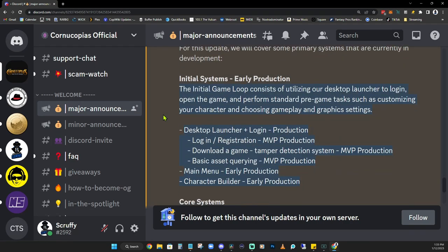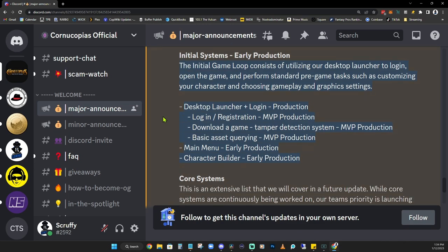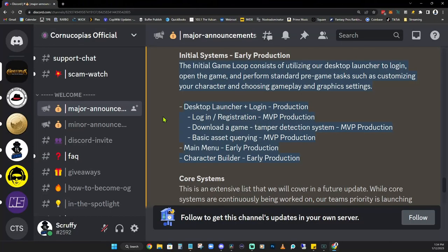As we move down the post, they talk about the initial system game loop, which is going to consist of utilizing the desktop launcher to log in. You open the game, perform standard pre-game tasks such as customizing your character, choosing gameplay, graphics settings, and the like — pretty important stuff to the start of Cornucopias. Something I found interesting is the desktop launcher and login. It's still in the production phase, but look how many subsections are in the MVP production stage: the login registration, download a game, tampered detection system — that's all one thing — and also basic asset querying, all in MVP production. The main menu and character builders are both in early production, but this gives us a feel for how far along they are in the process.